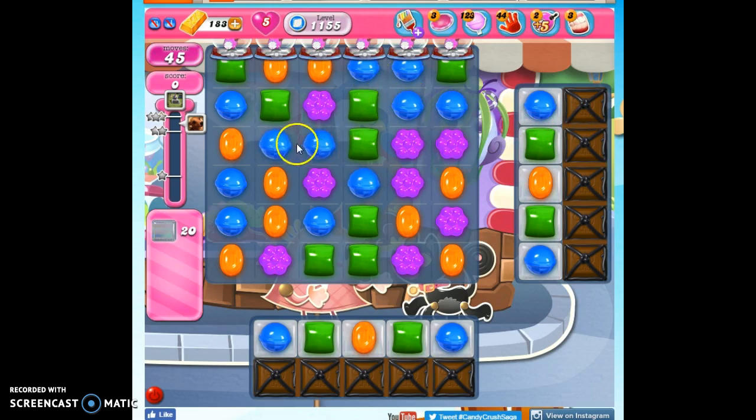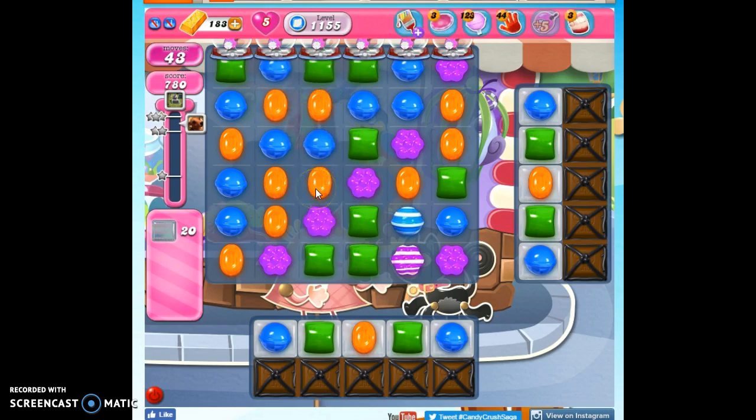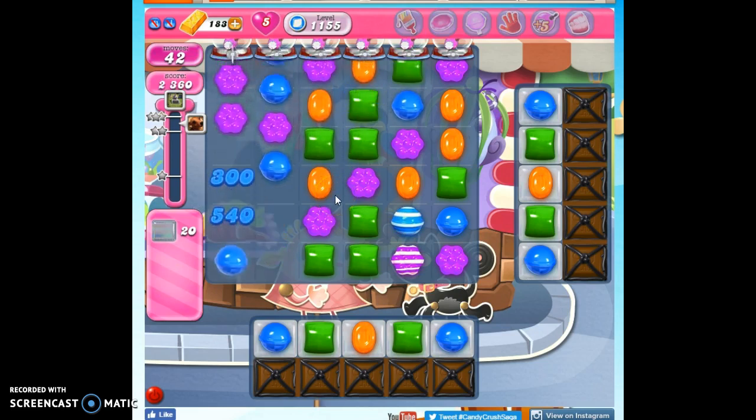I'd love to drop all of these blue down to match these blue, but I don't see that working. Another opportunity might be to try to make a color bomb out of these green. Well, maybe if I do this, I can get a green to drop through. Not quite yet. You can always try on this side as well. Doesn't seem to be working, but I am making some other specials to help me.